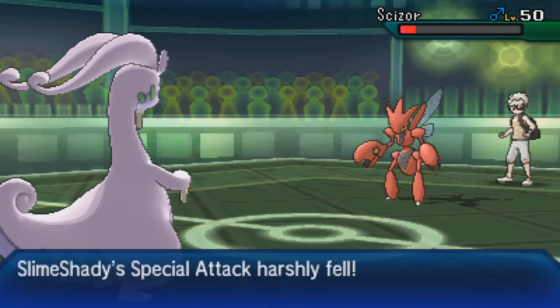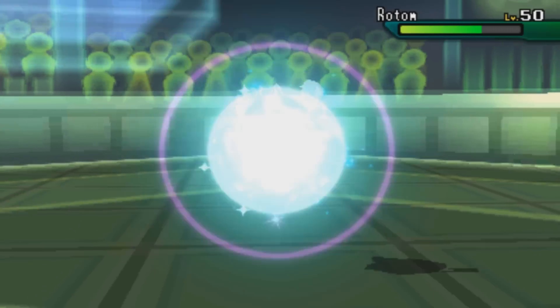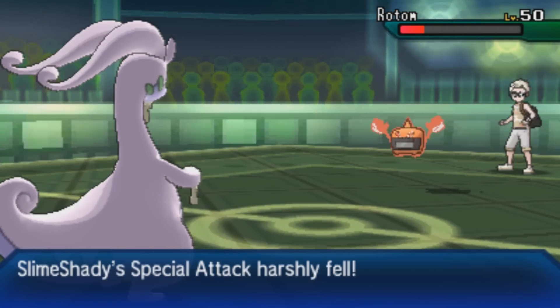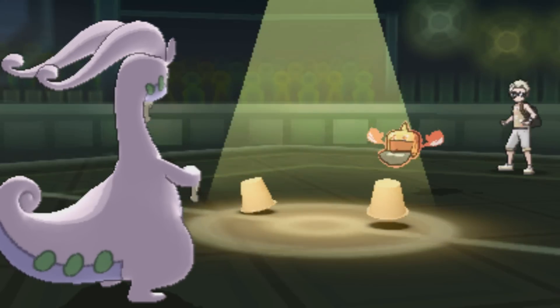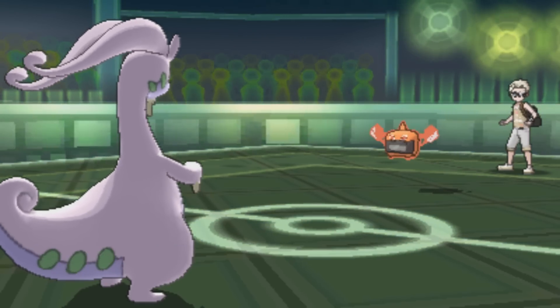I do outspeed Scizor so I can go for another Draco Meteor. He goes for Pursuit expecting me to switch, but luckily I stay in and take it nicely. One more Draco Meteor would take out Scizor, but he switches back into Rotom. Even with my Special Attack drop, it does quite a bit of damage to Rotom and it looks like one more will take it out. But then he uses Trick — giving me a Choice Scarf while taking my Assault Vest. Bad news.